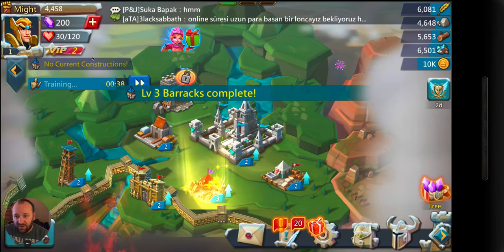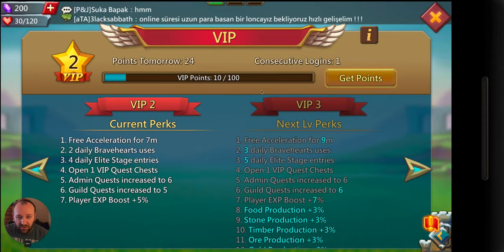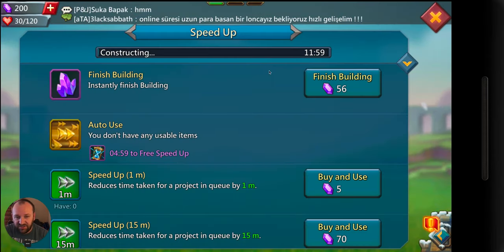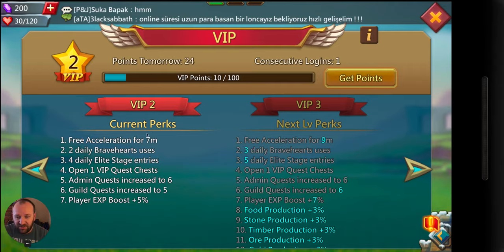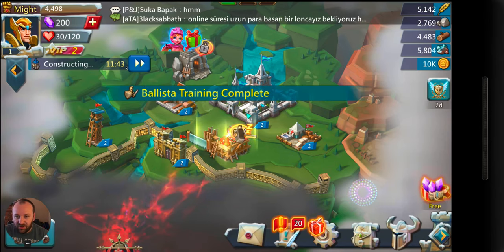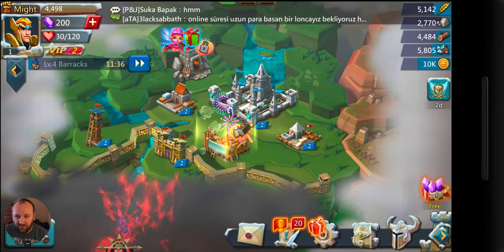You're going to look at VIP right here: free accelerator for 7 minutes. So anything that goes over 7 minutes you're not going to get free. If I upgrade something and it's taking 12 minutes, when it hits the 7-minute free mark — which increases as you upgrade VIP: 9, 11, 13, 15 minutes free — when it hits that mark, all of a sudden this will become free.